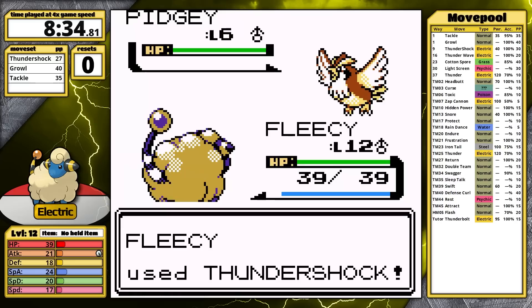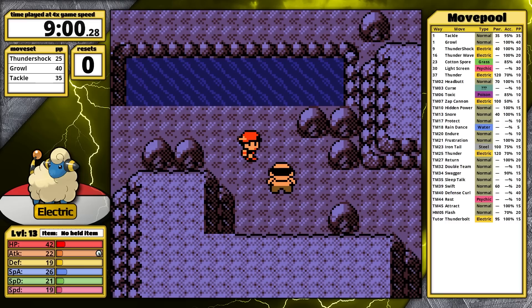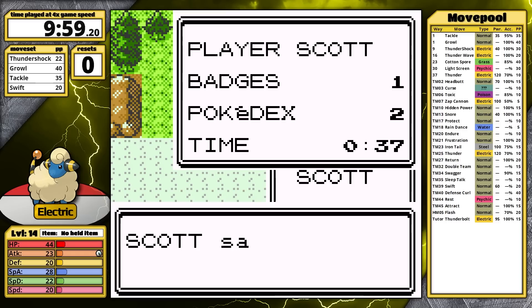Just outside of the cave, I face another optional trainer because I want Mareep to hit level 15 and evolve before I take Bugsy on. With only Tackle and a subpar Attack stat, I save in front of this hiker just in case. These spinning trainers are really hard to predict in these games. On the bottom floor of the cave, I pick up the TM for Swift and teach it to Mareep. Outside of the cave, I have to dodge Hiker Anthony, another frustrating spinning trainer.